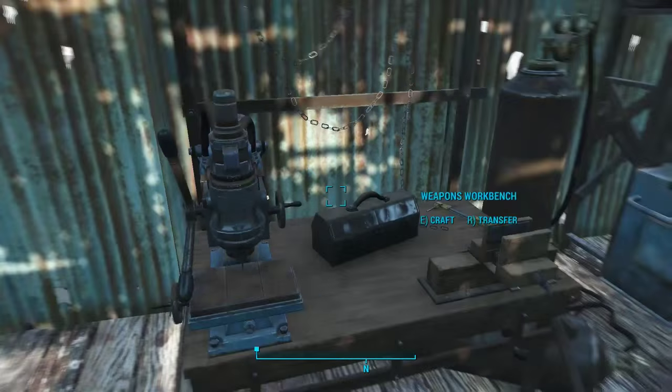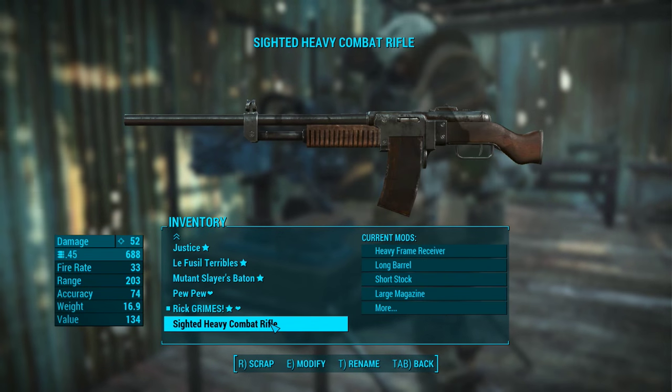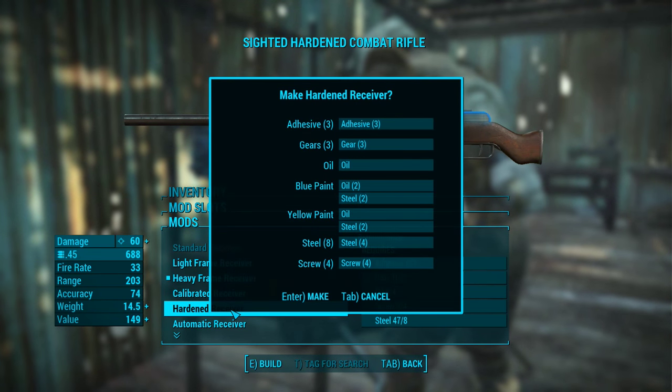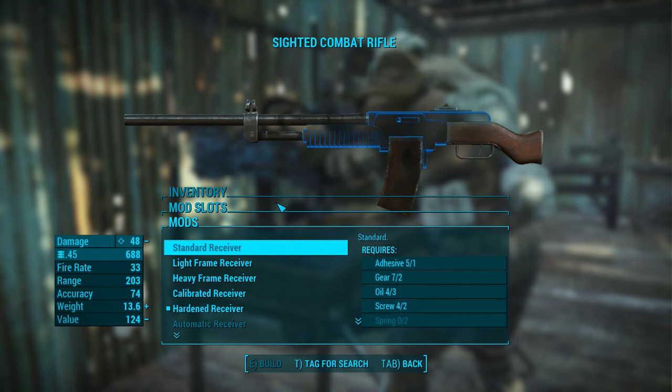We're gonna have to go out of this window to let it reset, then quickly go back into the crafting menu and look for our gun. Now we're gonna change the receiver and you can see we can now put in a hardened receiver and craft it — and kaboom, there we go. Simple as that.